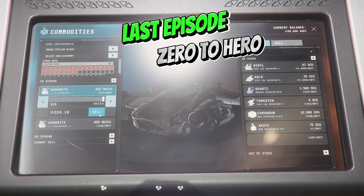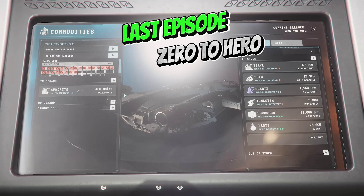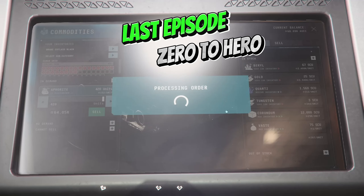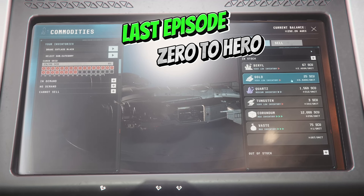For the Hatter Knight we sold for 224.1 Alpha UEC, and the Alpha we're going to sell for 64k. So that brings our total for this little trip here to just on 290,000 Alpha UEC.